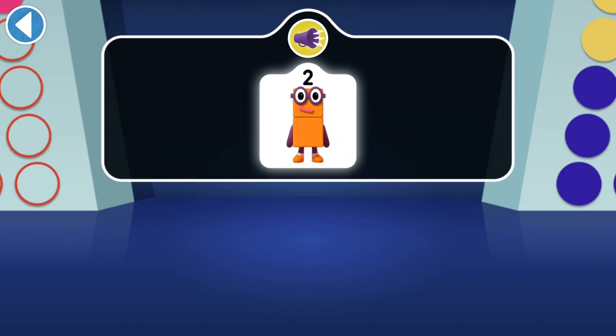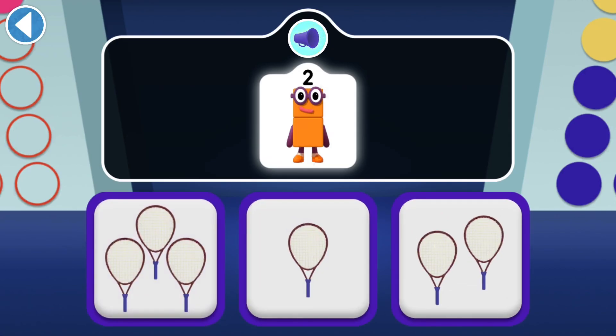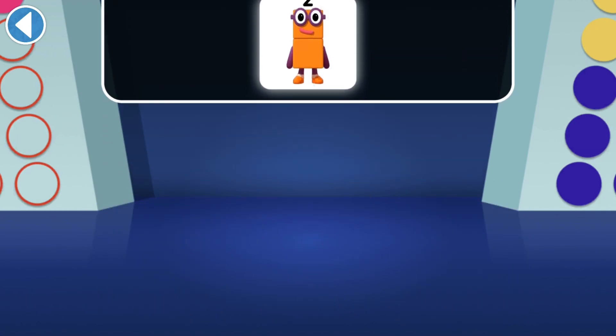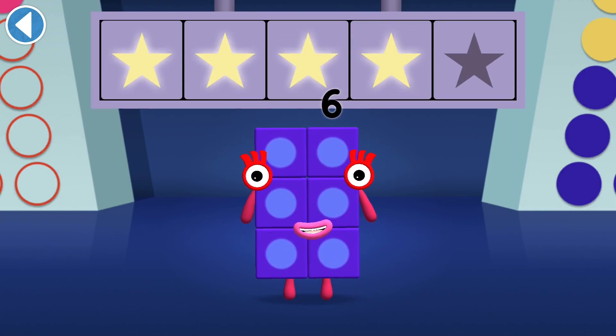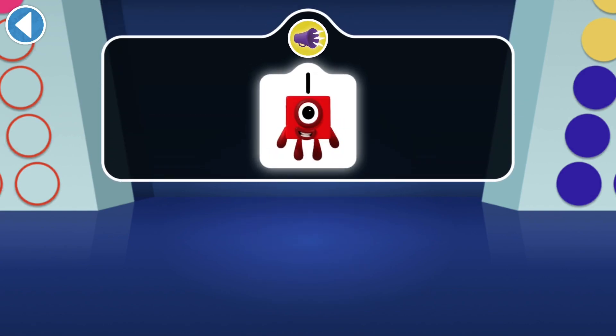Can you find two tennis rackets for Number Block 2 to play with? Woohoo! You won four super shiny stars. Can you find one apple for Number Block 1?